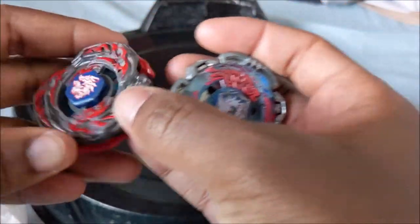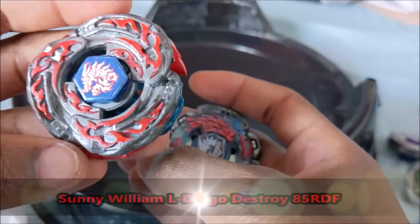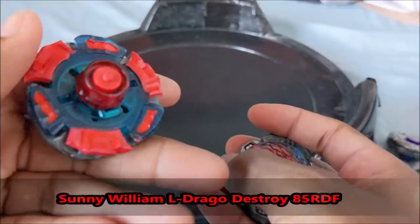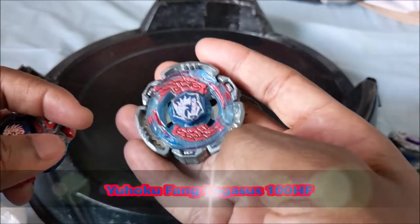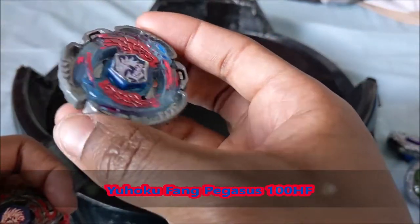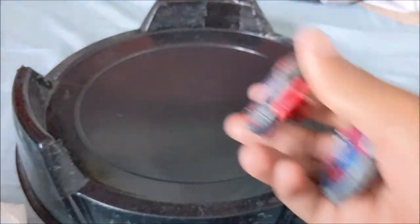Hello Bladers, welcome to this Custer Beyblade Tournament round 1 battle. Today we'll have Sonny William with Eldrago Destroy in Absorb Mode 85 RDF against Yuhoku with Fang Pegasus 100 HF. Let's see who wins.